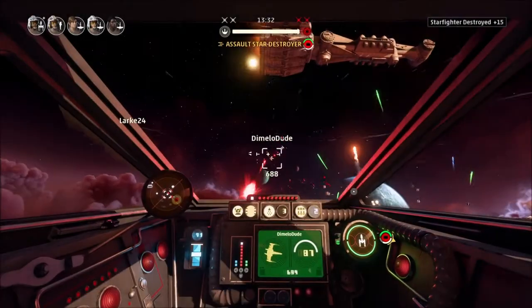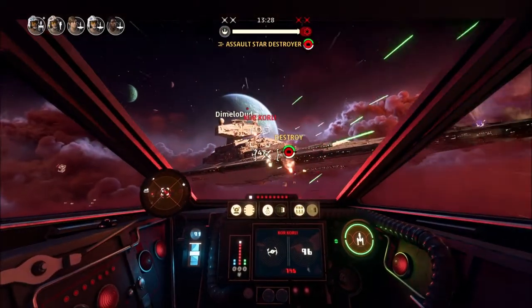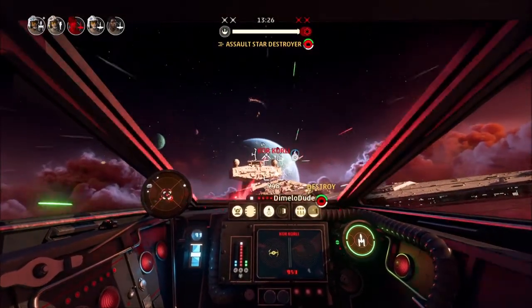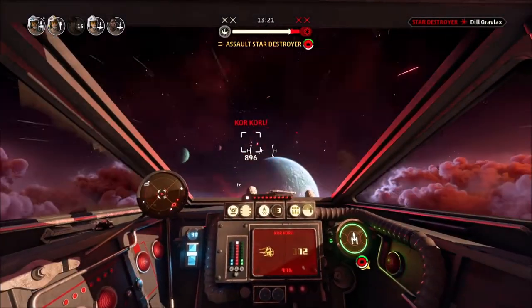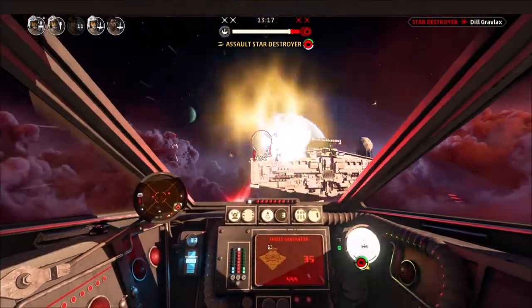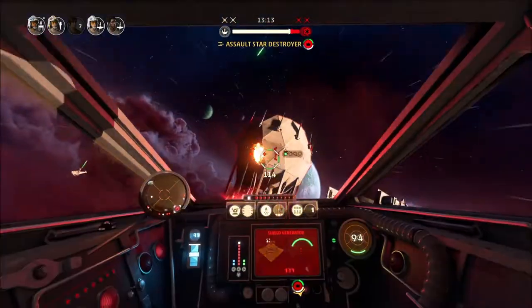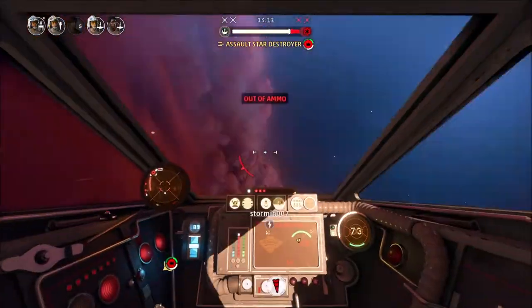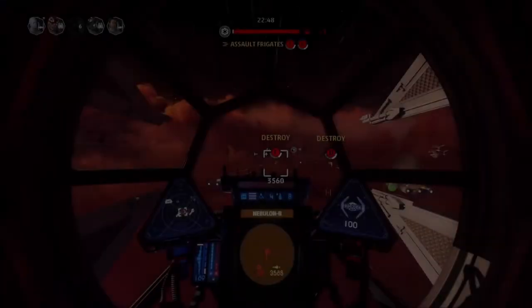Number 6, go for shield generators first and foremost. This is big. A lot of people don't realize it, but the tutorial does not do a good job of explaining where to hit first. If you shoot the shield generators, you will make the enemy capital ship far easier to destroy than if you leave them alone. Plus, they tend to be large and obvious targets, and they're more lightly defended than other targets such as the power generator.